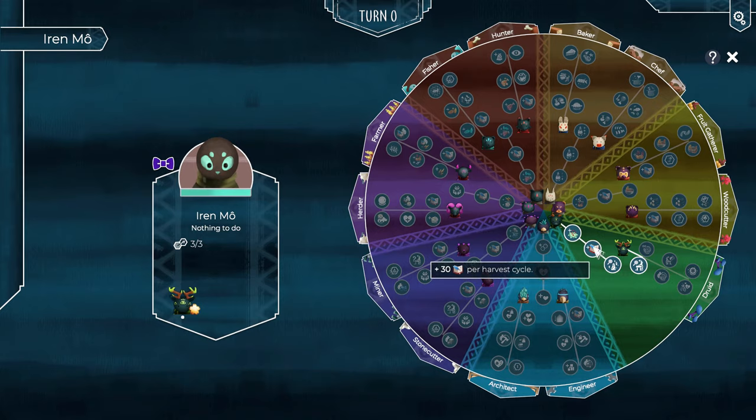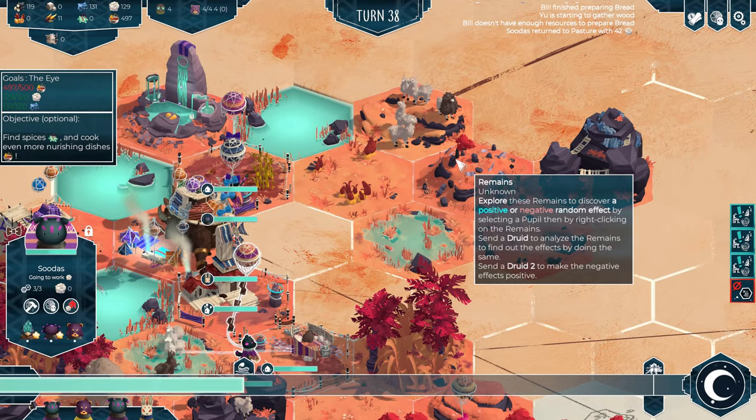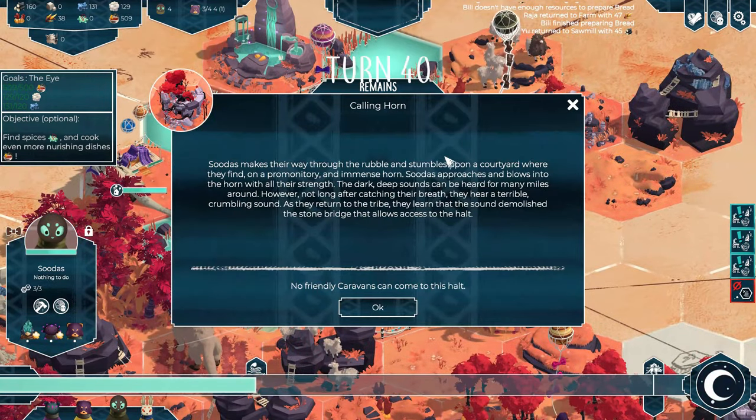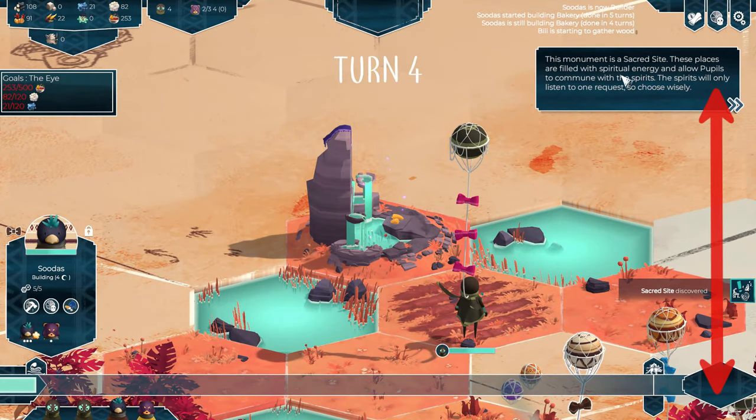You can specialize some pupils as druids, and those will be able to tell you which rewards you can expect or even remove negative effects before you go exploring remains. This is something I will go into more detail about and other similar mechanics in one of my future videos.